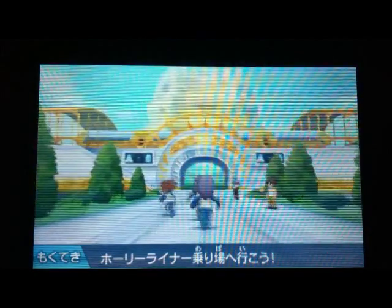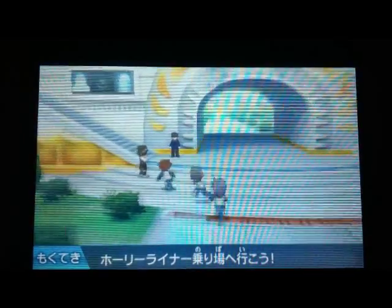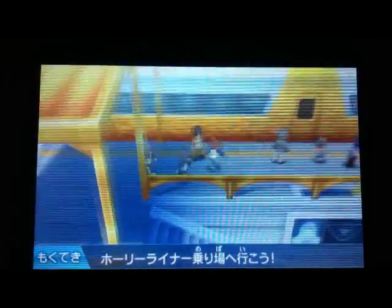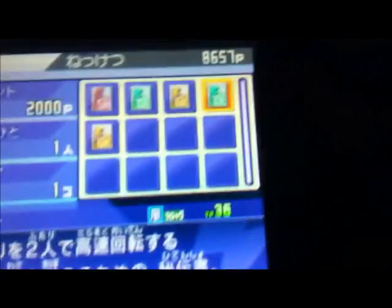If you go to the Holy Lightner station and talk to this guy, you can buy Sarugasso. It is the fourth one on the first row. And that's that done.